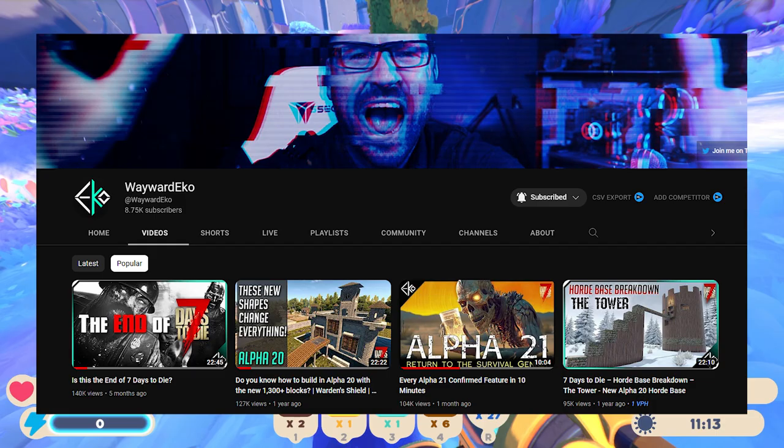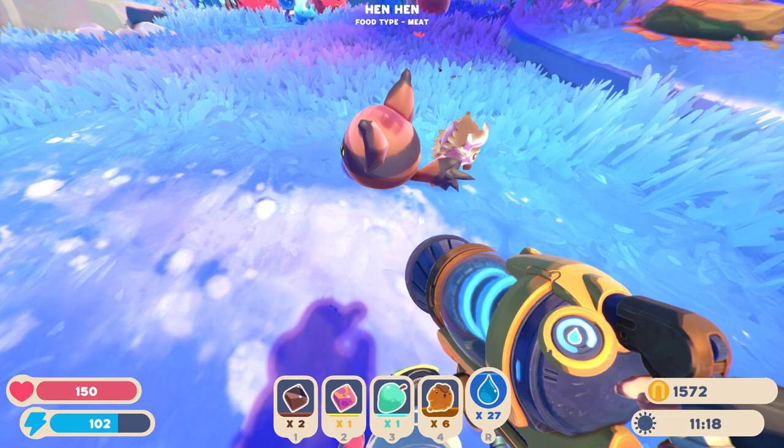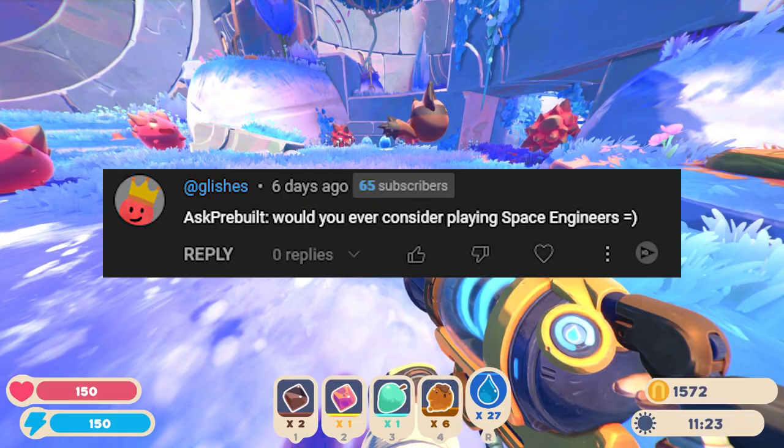Speaking of Wayward Echo — subscribe to him. He's been very helpful behind the scenes, he's a very good friend of the channel, his content is exceptional, and he's part of the secret lizard government who are currently trying to take over 7 Days to Die. You are being rescued, please do not resist.